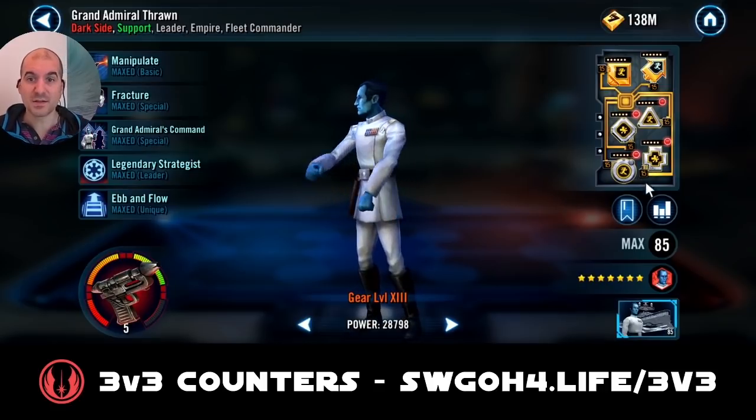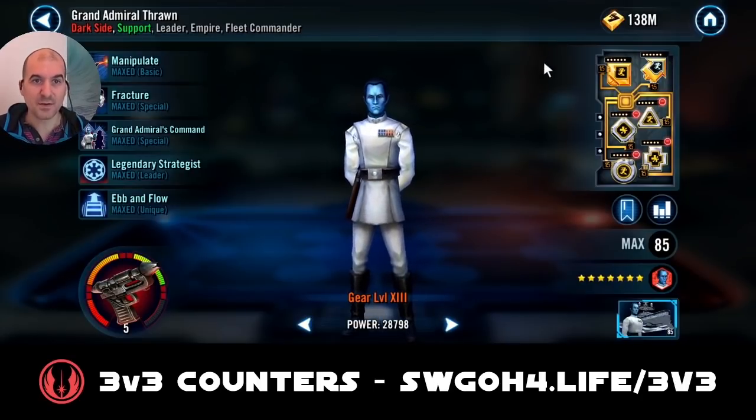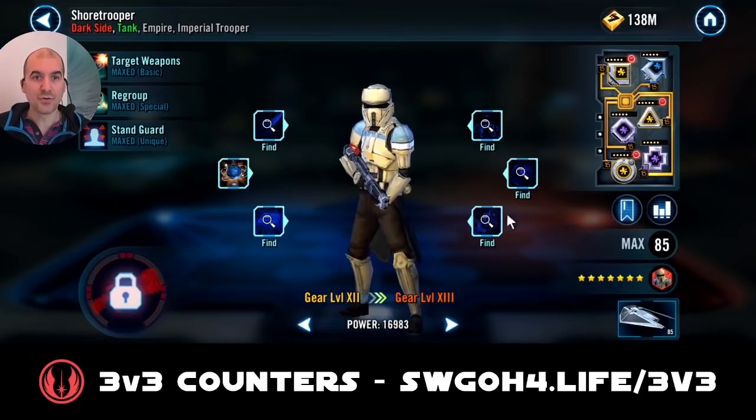Thrawn is at Relic 5, heavily modded for speed at 305, and he's there to fracture Kenobi so we can work on the other guys. Shorttrooper is at gear 12 but proved more than enough — I have him loaded with protection. You really do need a pre-taunting tank because Padme is very quick and can stun somebody with her kick. You need Shorttrooper to take that initial hit from Padme so none of your guys get stunned, because her stun can't be cleansed. Because of the Imperial trooper modifier, if he gets taken out he'll just be revived.